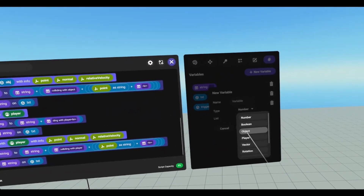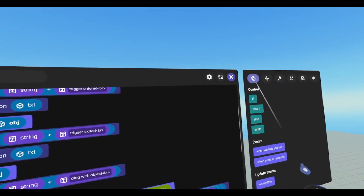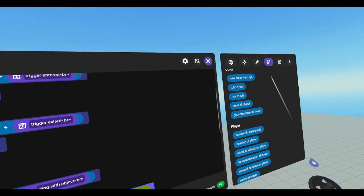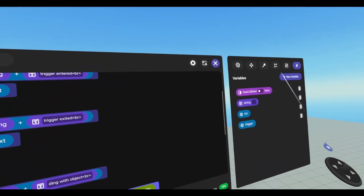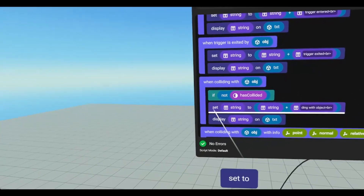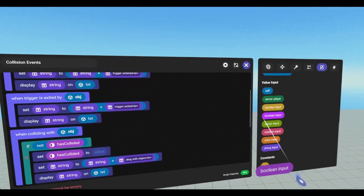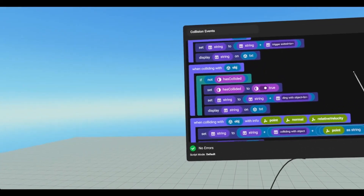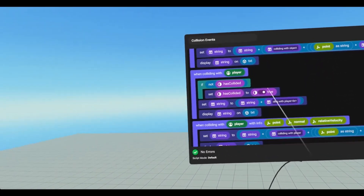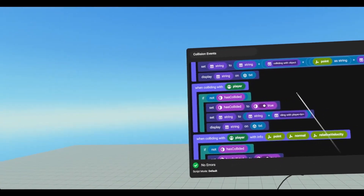So we're going to add a boolean and just call it has collided. And then in our collision events, we will check — so under events, under control, if not — and so under operator, scroll all the way up, grab a not under logic — has collided. So if has collided is false, it will return true. But we also need to now set our boolean has collided to true to prevent it from running multiple times. So now we need to add that to all our collision events. I'm just going to copy and paste that here, and then we can drag in our code blocks under our if statement.